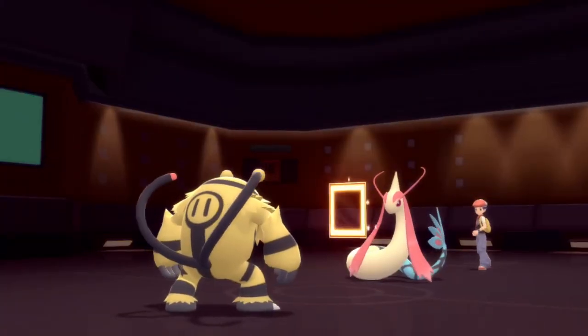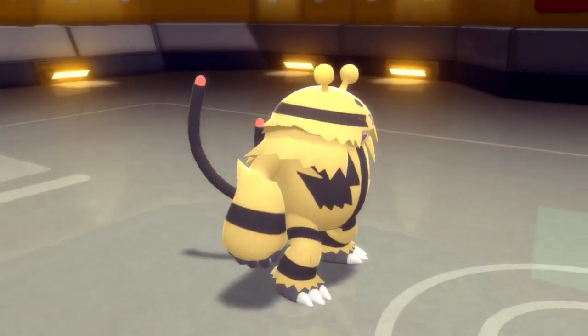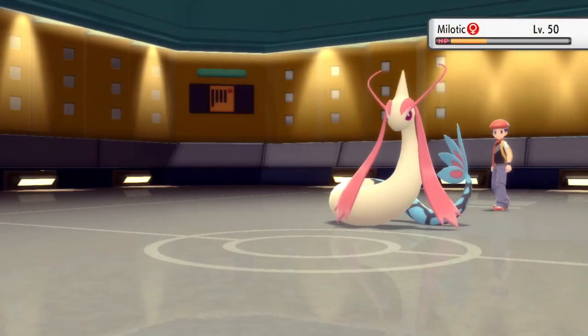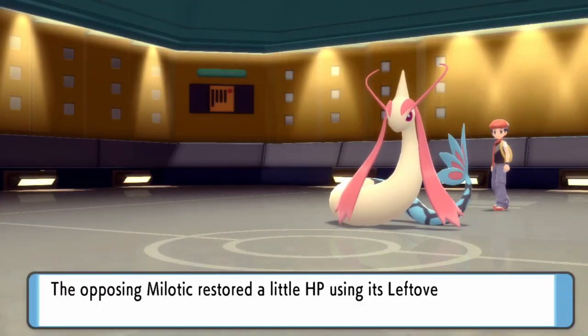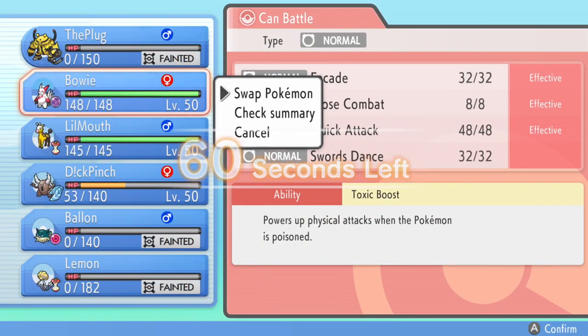It turns out to be Mirror Coat. I was kind of thinking if they were going to bring in Milotic against Electivire it's got to be Mirror Coat — and it turned out to be. So that's a bummer, but Electivire did what it needed to do. More importantly I was able to get the chip I needed on Milotic for Zangoose to do its thing.